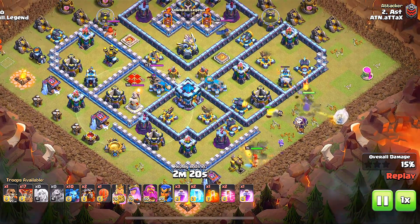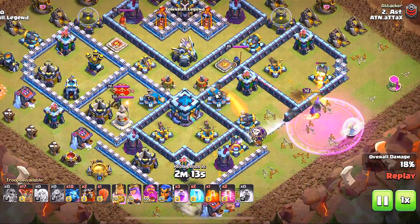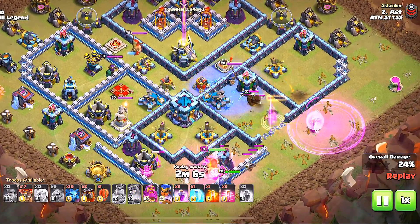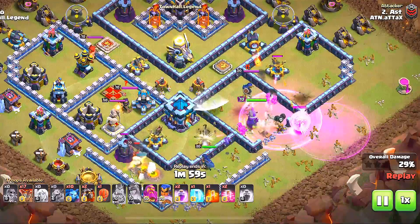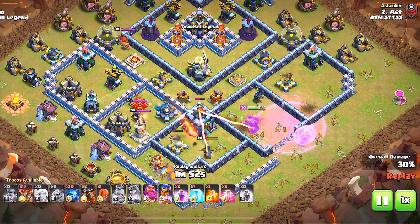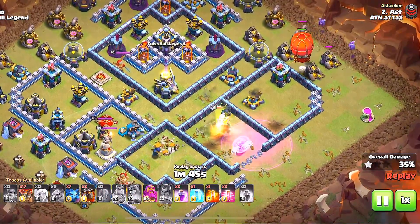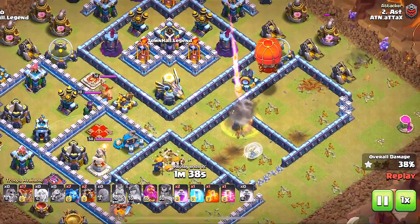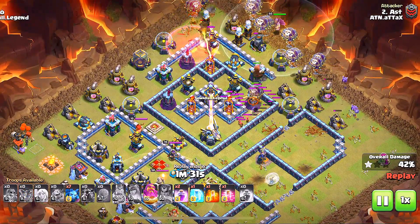The king is going to chip out the rest. A super wall breaker opens up the compartment. Super wall breakers are definitely one of the best super troops. She pops the ability — but I think one super wall breaker didn't open up the next wall. Here comes the stone slammer, and the queen goes down with no rage spell given to her. There are still two rage spells left over.